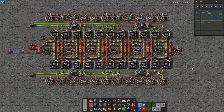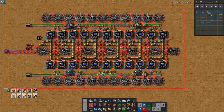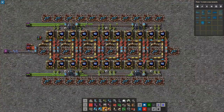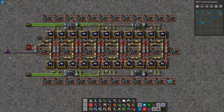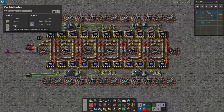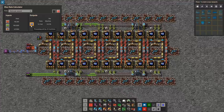Let's take a look at how we upgrade this. I've prepared an upgrade planner: we are changing the red belts to blue belts, the Mark 1 modules to Mark 3 modules, and the blue assemblers to yellow assemblers. The yellow assemblers can take more modules, so let's put those in. I'm also going to add extra beacons out here, because that fits perfectly with our consumption. Using the max rate calculator, this would theoretically maximum consume 182 green circuits per second — capped at 180, which is four blue belts — while producing an impressive 12.7 blue circuits per second.